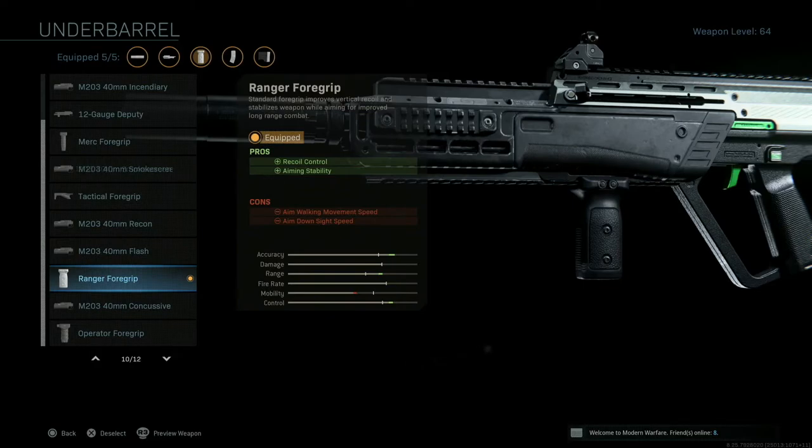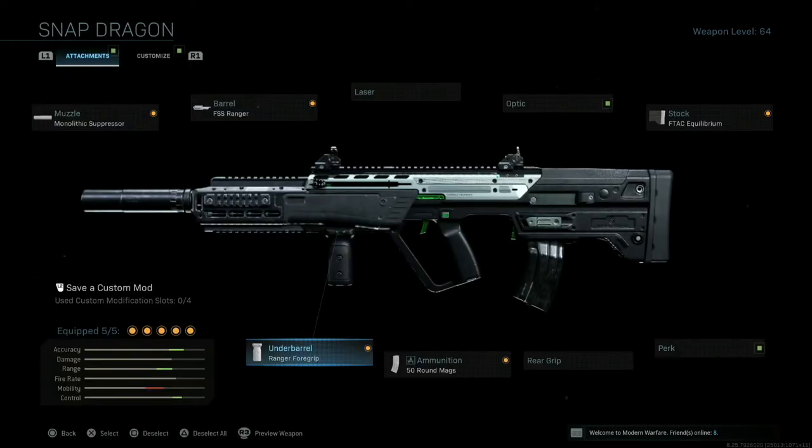At this point we have attachments giving us negatives to aim-walking movement speed, and now three strikes against aim-down-sight speed, so aiming down the sights will be a little slow and movement side-to-side is slightly reduced. However, the gun is so stable and has so many bullets it's going to be perfect for close-to-mid-range combat. As long as you're not running and gunning through a room you'll need to work on your hip firing, but I promise you guys you are going to love this gun.